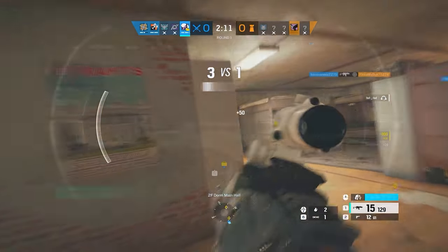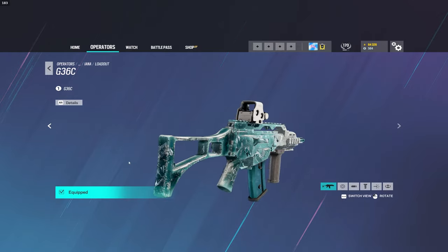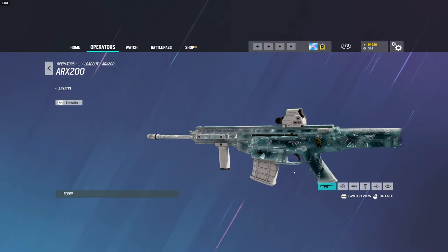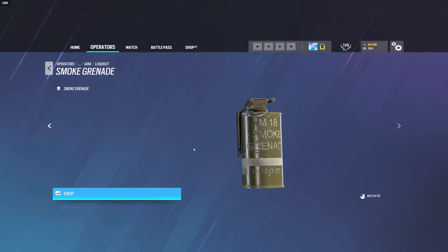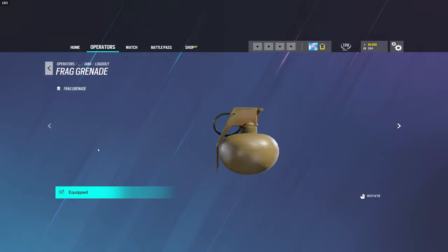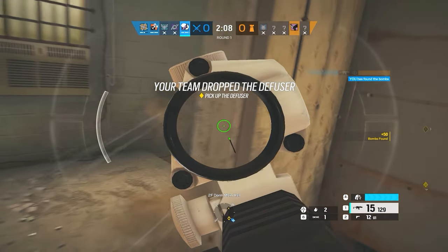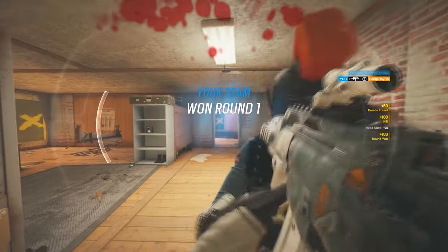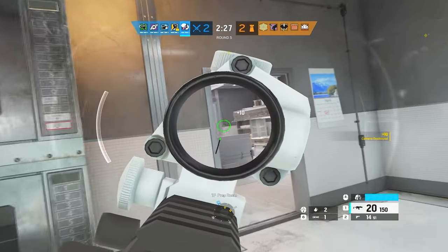When looking at her loadout, the same is also true. The G36C is a strong assault rifle, but is overshadowed by the even stronger ARX. Either of those guns are paired with the MK1 pistol, or more commonly the Gon Six, and to top it off she comes with Frag Grenades, the most influential piece of secondary utility in the game, hands down. For all these reasons, Iana alone stands atop all 34 attackers in Rainbow Six Siege, and is clearly, in my opinion and many others', the best attacker in Rainbow Six Siege — not only for this season, but honestly the past year.